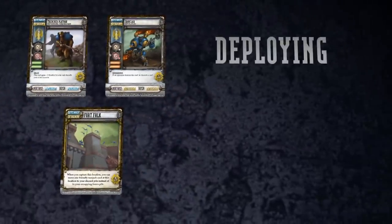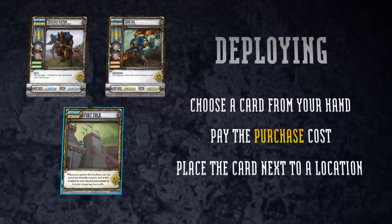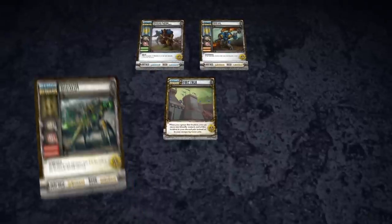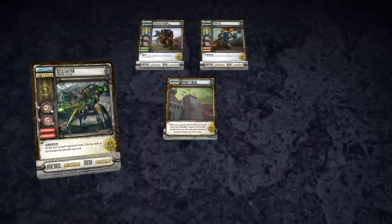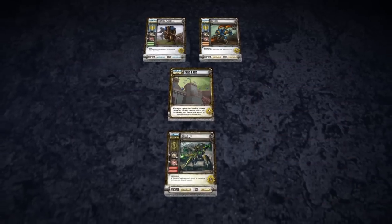To deploy a card, you choose a card from your hand, pay its purchase cost in resources, and then place it beside one of the locations on the table. This round, I decide to deploy my Desecrator to Fort Falk in order to stop DC from capturing it on his next turn. In order to deploy the Desecrator, I need to pay its purchase cost of 4 War. Two Necrotite Mining Rig cards provide the War I need to get my Warjack onto the front lines.